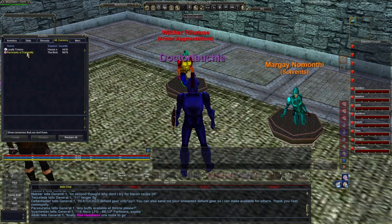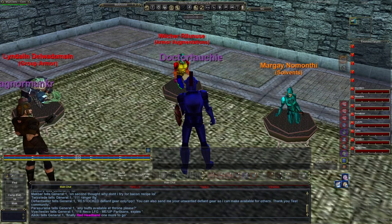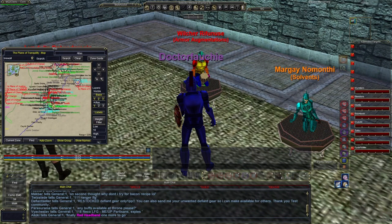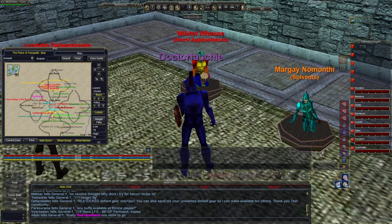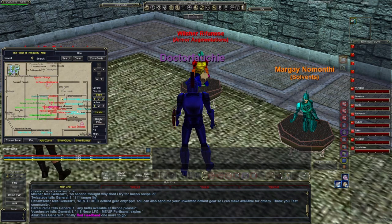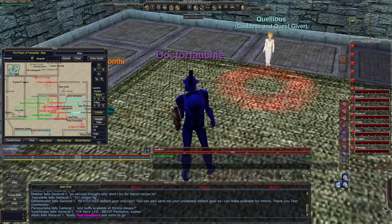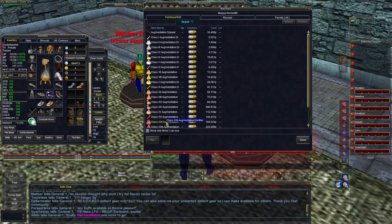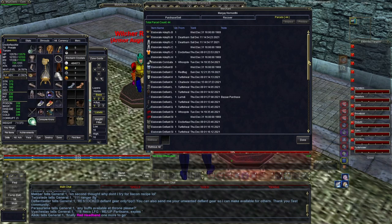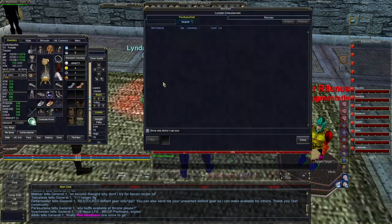The currency you need is called Remnants of Tranquility. You're going to need to come into the Plane of Tranquility — you can see other people are buying this stuff too. Zone in, come out of this area, and go straight down the coastline. It's right by Quelius and she's easy to find. There's also a solvent vendor here who not only sells solvents but also allows you to parcel, so you can parcel Remnants of Tranquility from the bazaar straight to you. Then come talk to this frog.